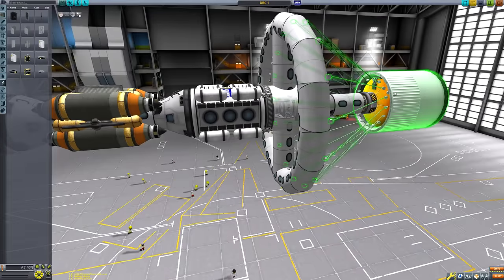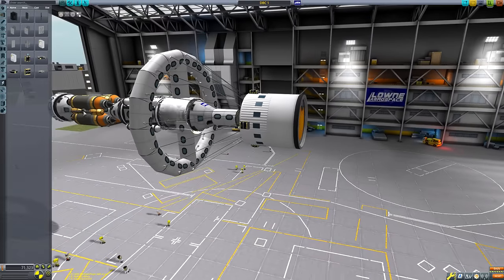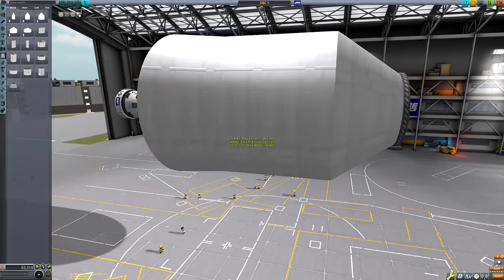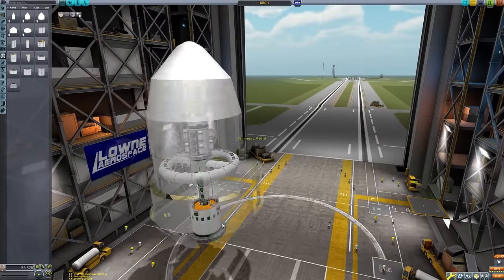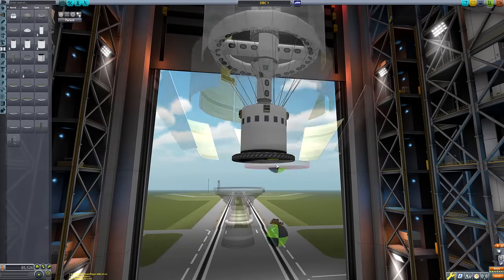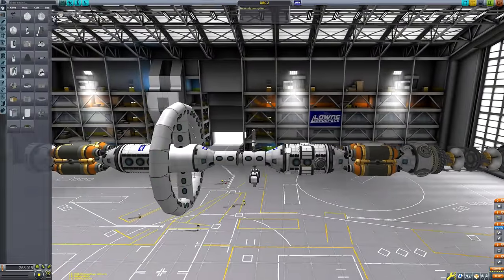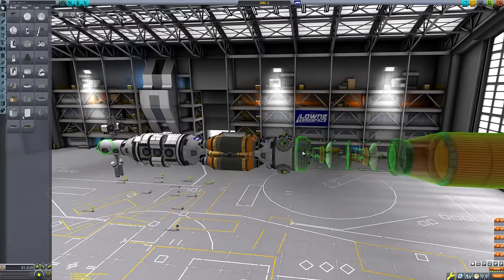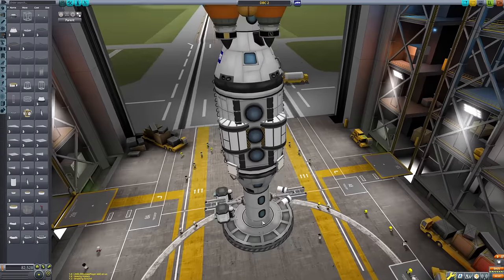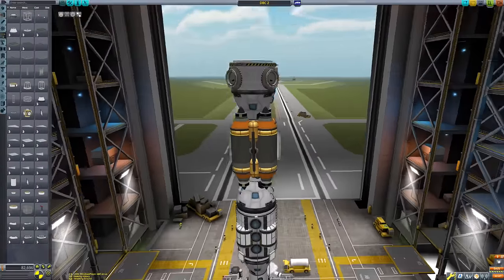I would have liked to place a surface base on Duna and put a geostationary satellite directly above it, but you can't do that on Duna for very long. Duna's geostationary orbit is almost exactly the same height as Ike's orbit, so eventually Ike will catch up with you and give a gravity assist that will either fling you into Duna's surface, out of the Duna system, or onto some other undesirable orbit. So a ring of satellites at a lower orbit was the next best thing.